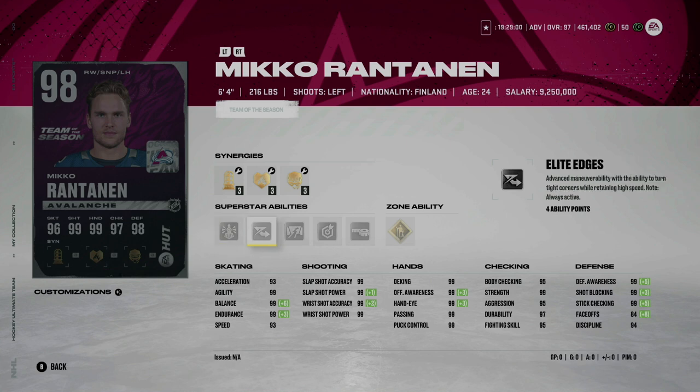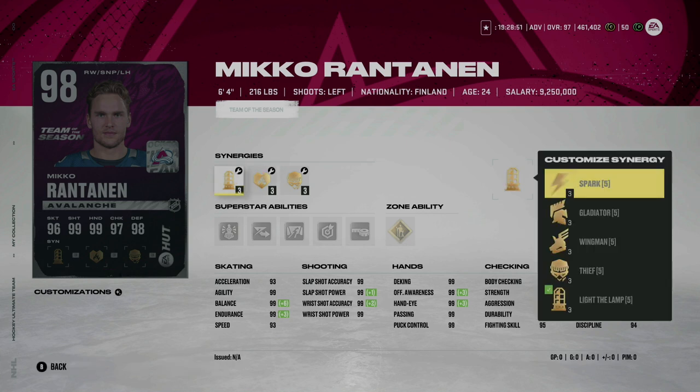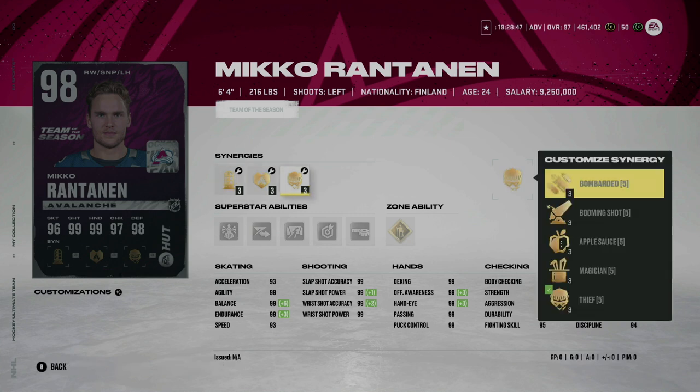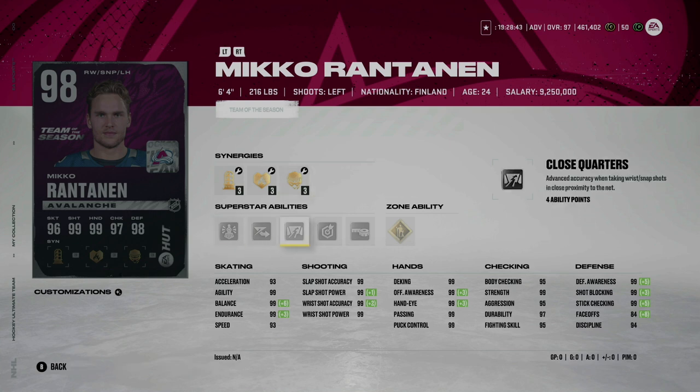The key difference with Rantanen is better superstar abilities than his Team of the Year card, but as far as synergies go they're roughly the same. He does have Fly the Zone available as well as Spark, which increases his acceleration to 95 and speed as well. If you have your Team of the Year card, it really depends on the abilities you're activating — otherwise it doesn't make much sense to change it. He's a phenomenal winger I've had on my team pretty much all year.